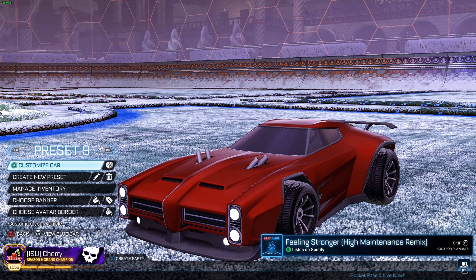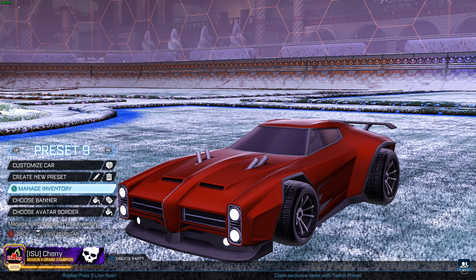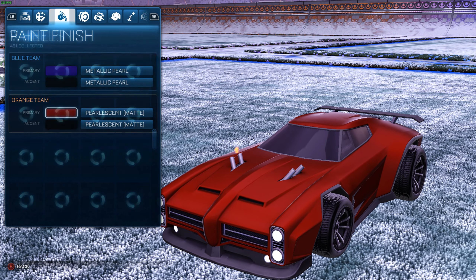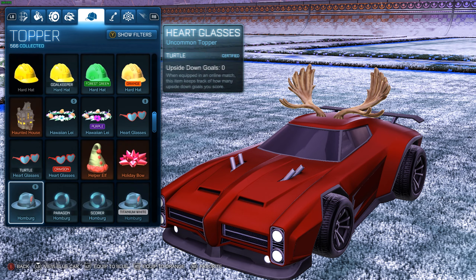Let's get to the big boy — the Dominus, wherever the hell it is. I'm really glad they had that awesome inventory update recently, it's so much easier to find stuff. Here's my Dominus, and honestly you could just slap the same stuff on it and it won't matter. I actually really like pearlescent matte on the Dominus — pearlescent matte looks actually pretty good. Yeah, that's really how to make your car look clean in Rocket League.